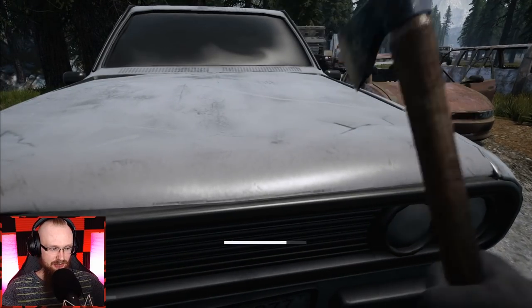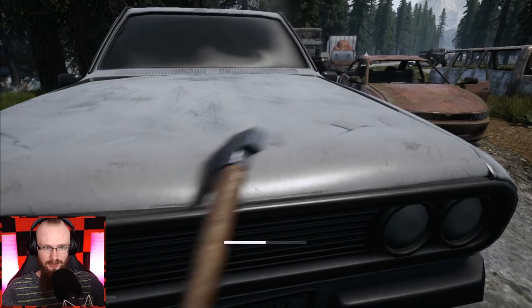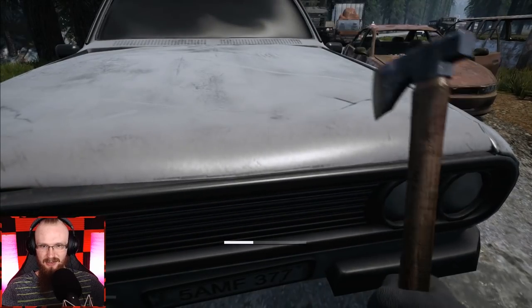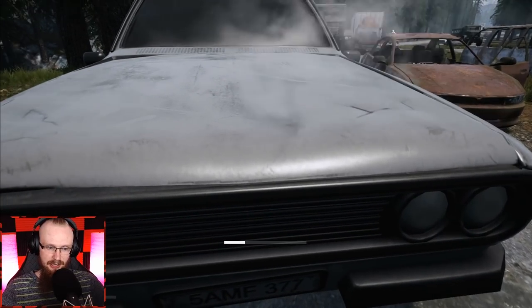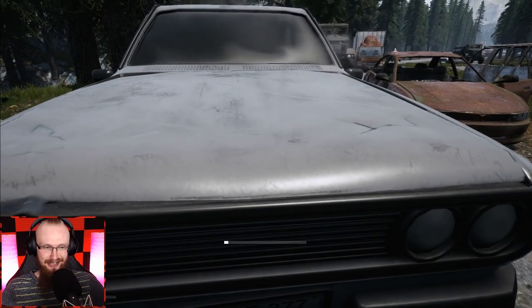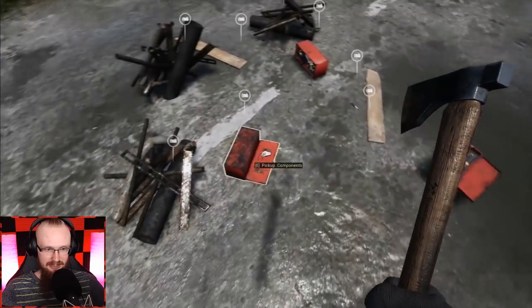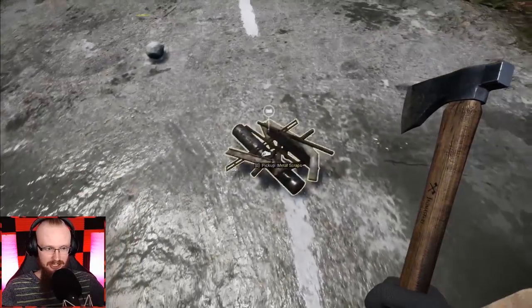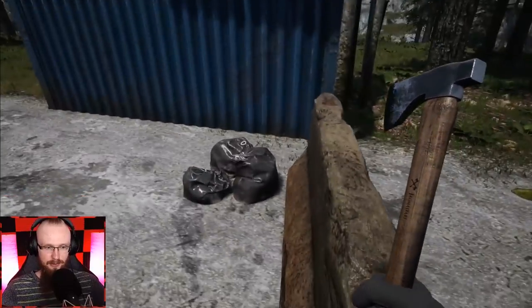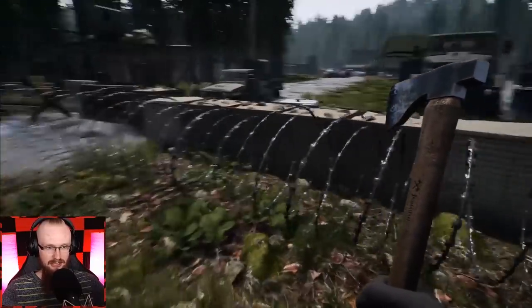I don't know if that's how it works — do I just destroy the car like this? You told me after that I'd be able to get scrap metal. I have to crouch and hit it. Let's destroy that — oh my goodness, that's a lot of parts! We're gonna pick it up. Thank you for that tip! It looks like it works pretty well — you can just destroy these simple cars and get a bunch of tools and materials.